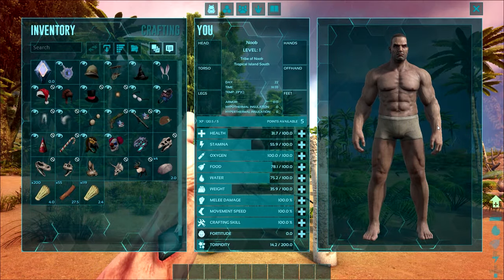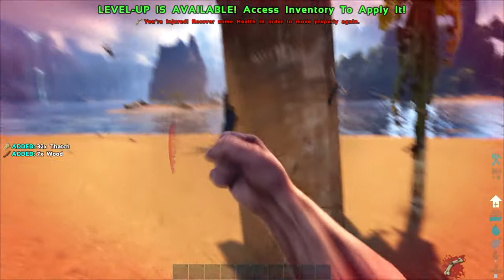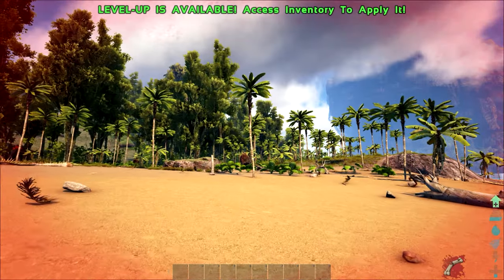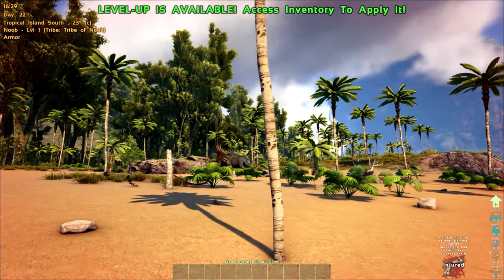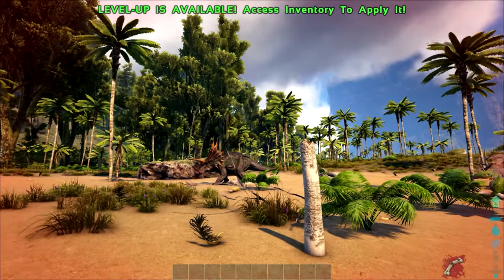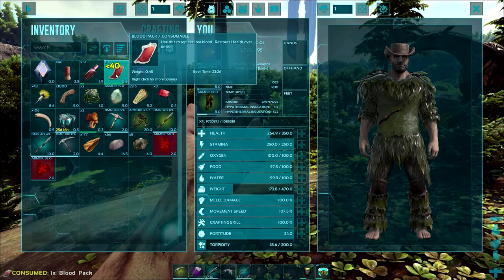First off at the top we've got health. This is a representation of your current life value and when it reaches zero you're dead. When your health reaches below 30 hit points your character becomes injured — you'll notice a broken bone symbol in the bottom right hand corner. You'll no longer be able to run and you will move much slower. To regenerate health you can eat a simple cooked meal or use consumables like the blood pack and medical brew.